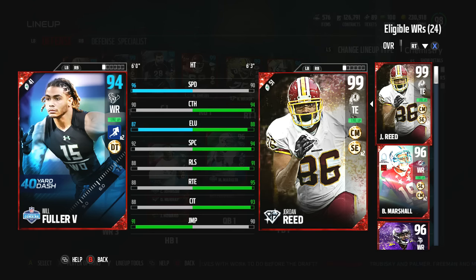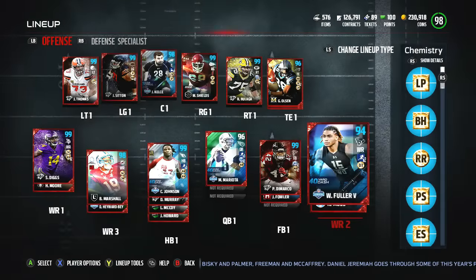To max out the speed chemistry, we went with Fuller, who with plus two speed has 96 speed — that is very, very fast. He doesn't have the best release, spec catch, or catching, but he's fast. I can hopefully put this card on a drag route, something short or intermediate, and just take advantage of his speed.